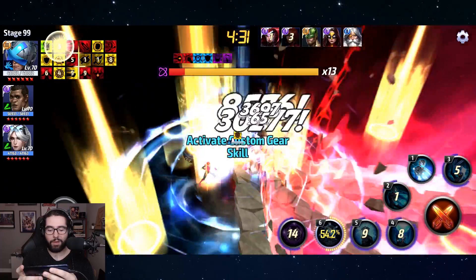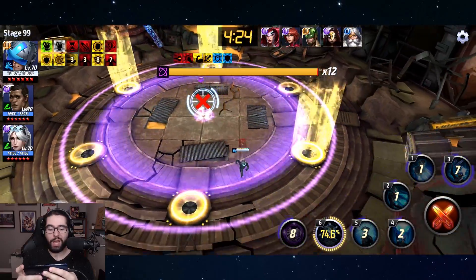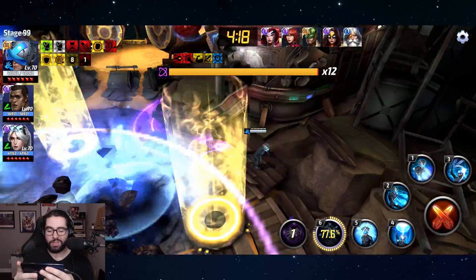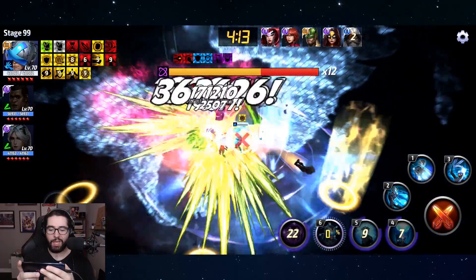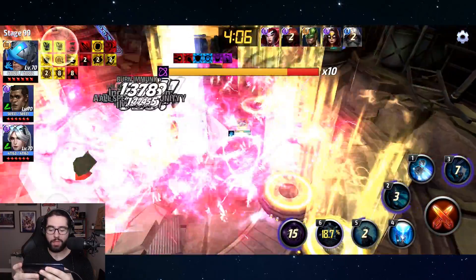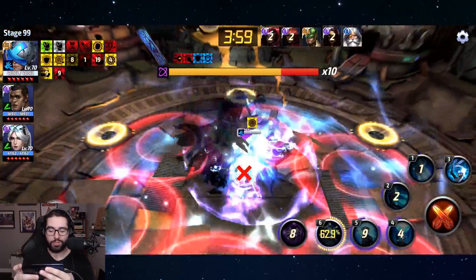Here's the thing about this clear: we're taking advantage of the strikers, the Secret Empire Hydra Cap combo, the weapon hex and Hydra Cap combo. The damage is really insane. Even when you miss your proc like I did there with the all defense down, he's hitting for about half a million per shot, so Professor X has very high base damage.